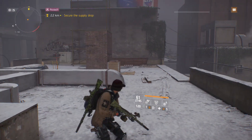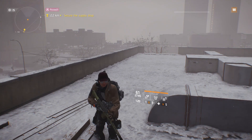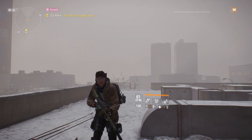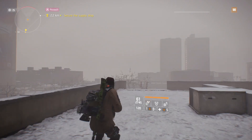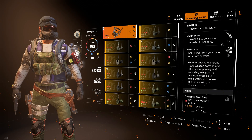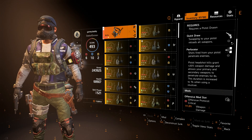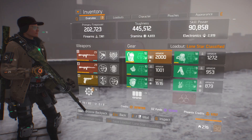Before some of you jump on me and say another Division 1 and Division 2 comparison video, I just wanted to quickly say that this video is intended to celebrate something — and that's the design philosophy of the new Dodge City Gunslingers holster. Such an item, which is an exotic item currently, is really powerful, and it follows the design philosophy of the classified Lone Star from Division 1.